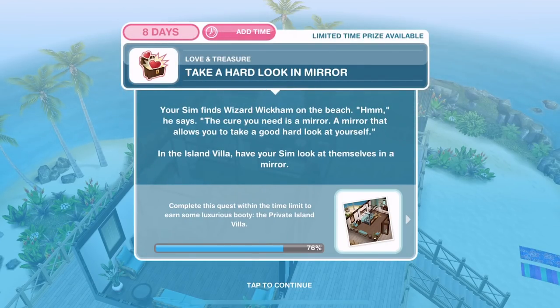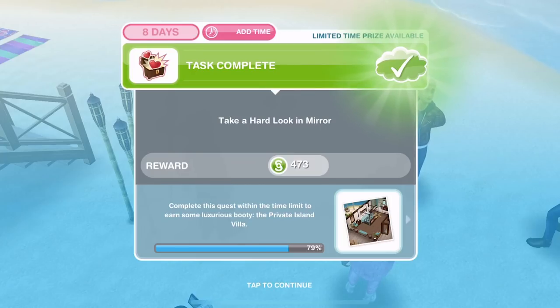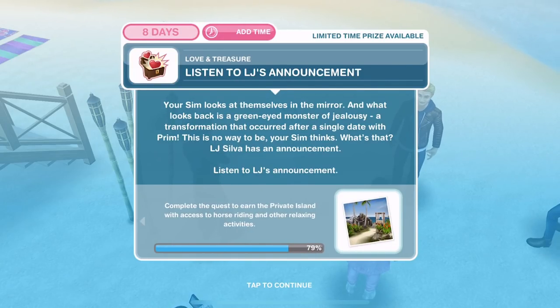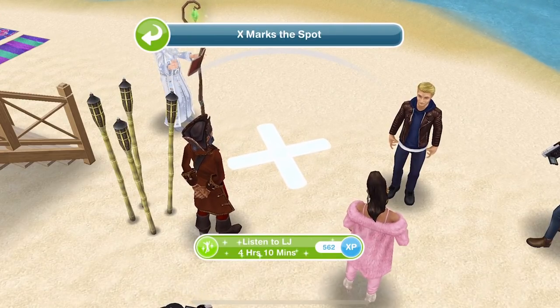Now we need to take a hard look in the mirror. Your sim finds Wizard Wickham on the beach. The cure you need is a mirror, he says — a mirror that allows you to take a good, hard look at yourself. In the island villa, have your sim look at themselves in a mirror. So click on the mirror and on the right-hand side, take a hard look — nine hours and 30 minutes. We have finished that. Now we need to listen to LJ's announcement. Your sim looks at themselves in the mirror and what looks back is a green-eyed monster of jealousy — a transformation that occurred after a single date with Prim. This is no way to be. LJ Silver has an announcement, so we need to go and listen to it for four hours and 10 minutes.